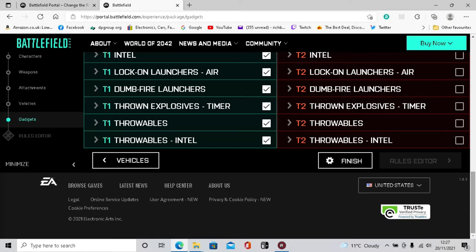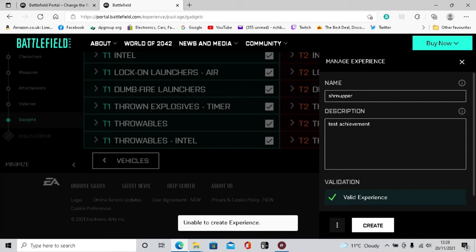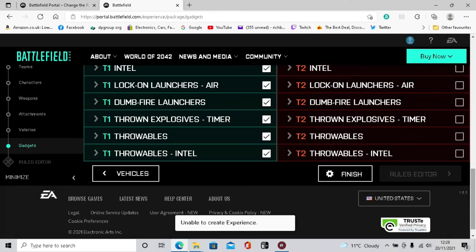And that is it really - this is set up hopefully to get the aerial destroyer achievement. We'll find out in the next video. When you've done all that, create a name for your server. I'm calling mine something like 'Shoot-em-ups' - description: 'test achievement'. Click 'valid experience' and create it. Unfortunately it says 'unable to create experience' - okay, maybe we've got to go back and change something.